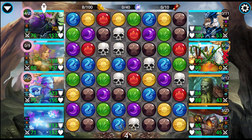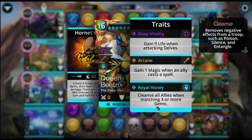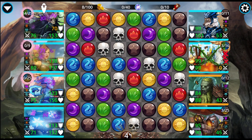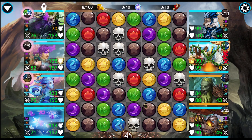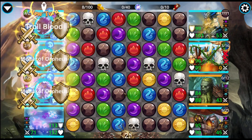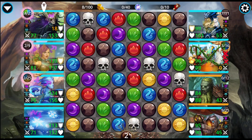Beatrix is stunned, which means she can't cleanse — she can't cleanse the team. All of these traits go away when you get stunned, so she can't cleanse the team. Yay! I want to cast on brown if possible, which means I want to take the blue. Next turn I'll be full up — awesome.